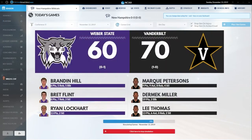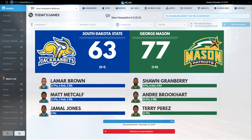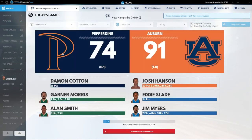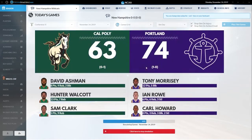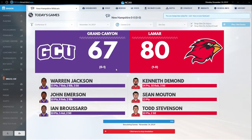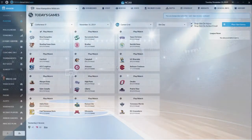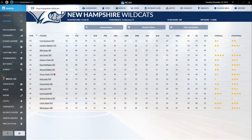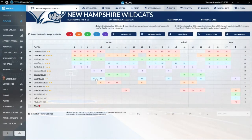We're going to sim through since there are no games today, then sim to our first game. Once we get there, we'll look at the roster and make sure the lineup is set the way we want. Our first game is against Bowling Green — Bowling Green State, I think. So we've got rosters and we want to look at the depth chart.